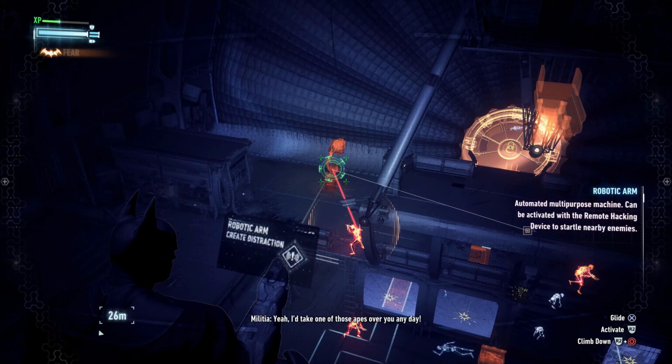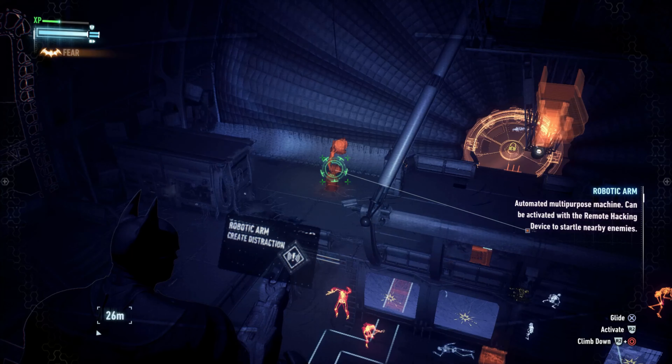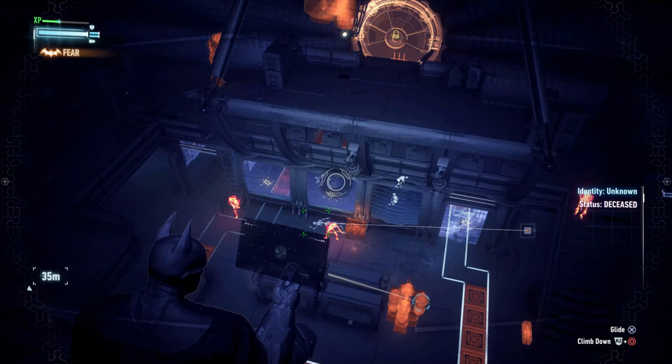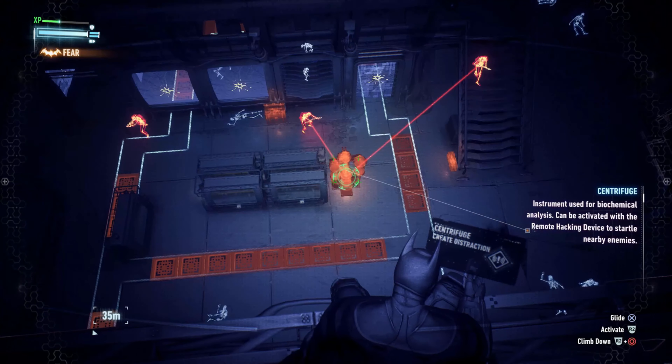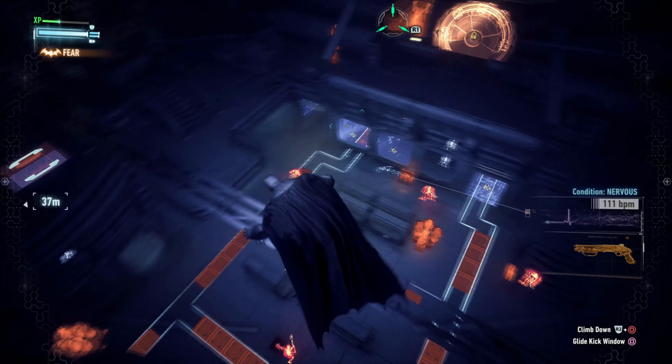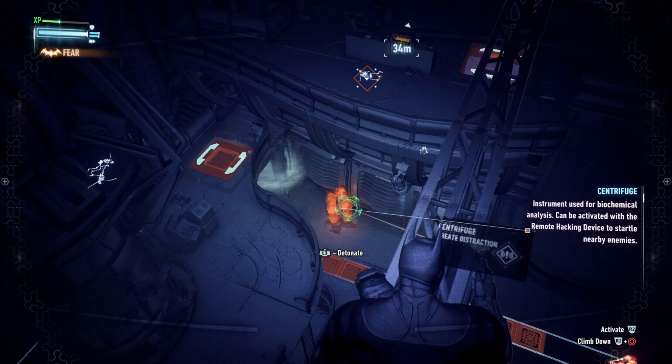Just a little bit of that, and just wait for someone to actually get over there. It can take a little while. Oh, and I thought that would knock him out with the remote hacking device, but no — only the yellow objects can knock opponents out.